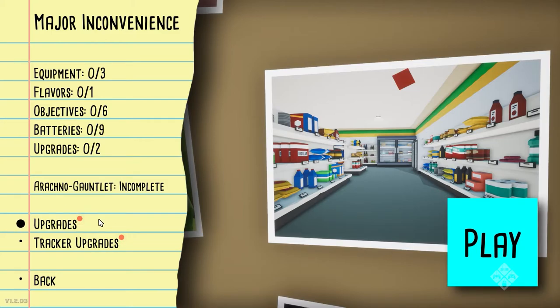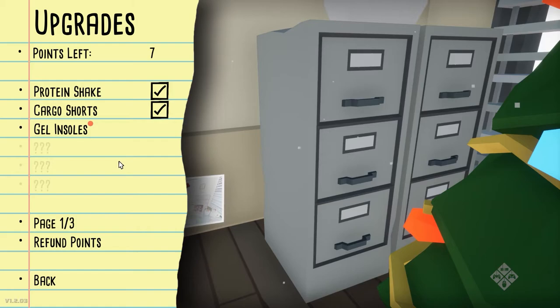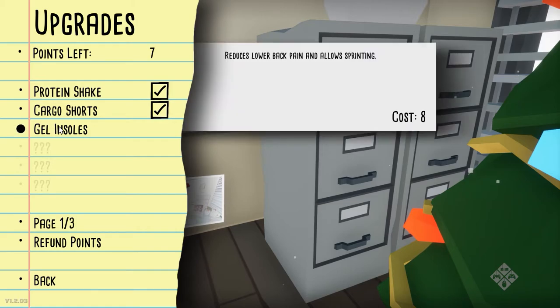'Major Inconvenience' - get it? It's a convenience store, nice, very clever. Gel and Soles - reduces lower back pain and allows sprinting. So you CAN sprint! It costs 8 upgrade points, and you earn upgrade points by completing objectives during missions.